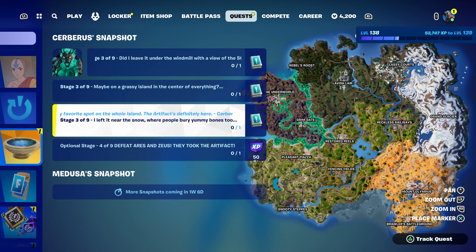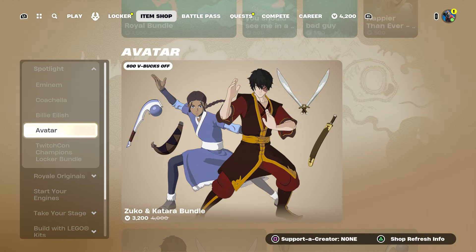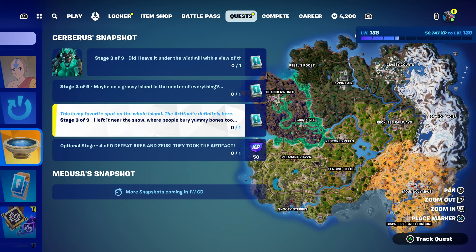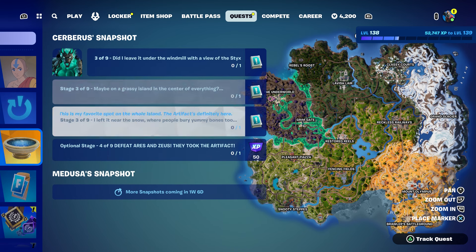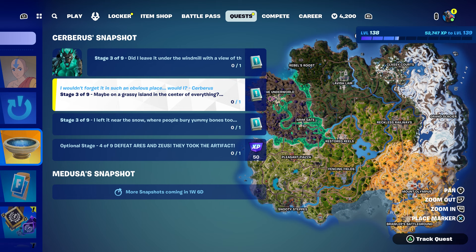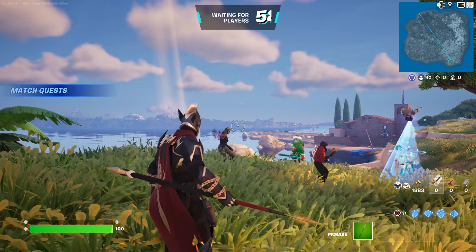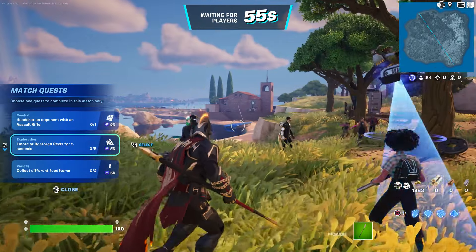Hit the bell notification. In this video I'm going to show you how to complete these challenges. There are three of them and I'm going to show you how to complete them. This one says to leave it under the windmill with the view of zenith - maybe on a grassy island. I'm going to show you where all these locations are so you guys can complete this.